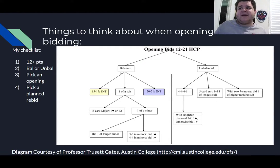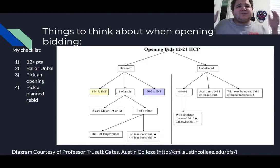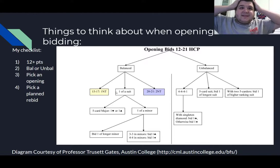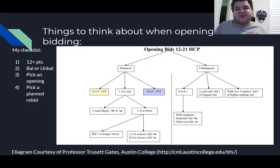On the other side of the bracket we have balanced hands. 15-to-17 and 20-to-21 are defined. If you're stuck, you open one of a suit like an unbalanced hand — conceptually, if this hand were unbalanced, what would I open? So we have that five-card major requirement. If you don't have a five-card major, open a five-card minor. If you don't have a five-card minor, open your longer minor. If equal length, open the higher of equals — except when equal in the minors 3-3, because you don't really have a real suit in either, so you open the lowest one to save room.